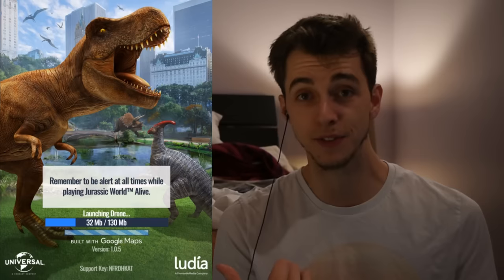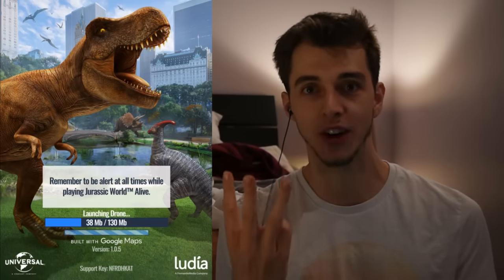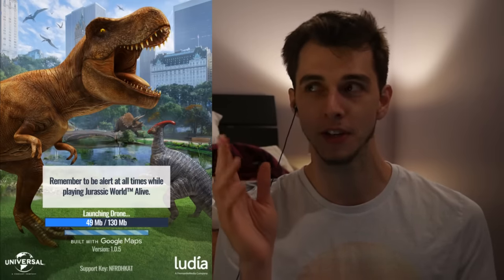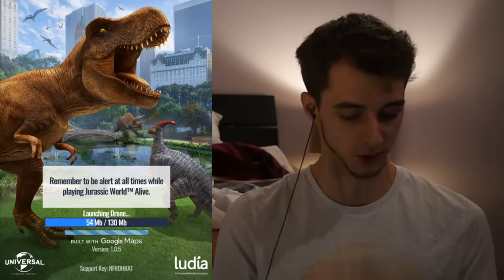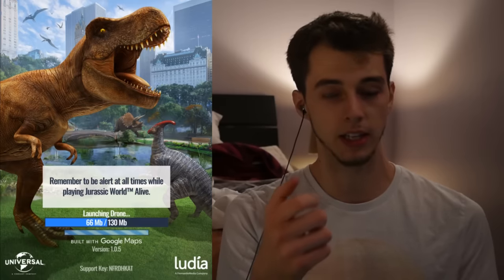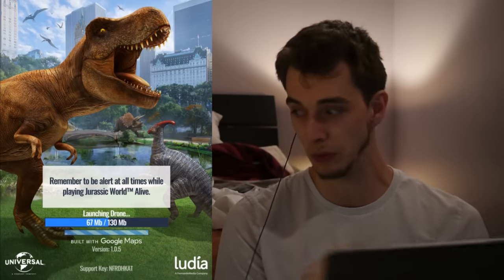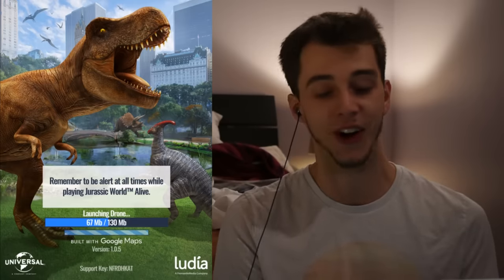Even the footage I showed in my last video, it looked like there were three starters, like Bulbasaur, Charmander, and Squirtle - except they were Raptor, Einosaurus, and Majungasaurus. I'm not too sure how it's going to work with catching - like taking DNA from the dinosaur in a top-down shooter, and whether I'll have to move the iPad or not.